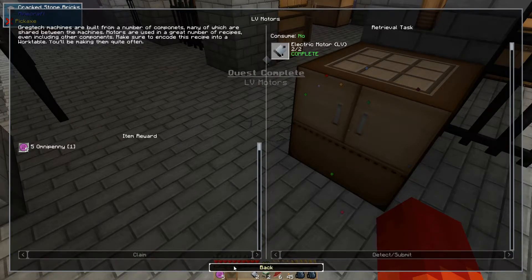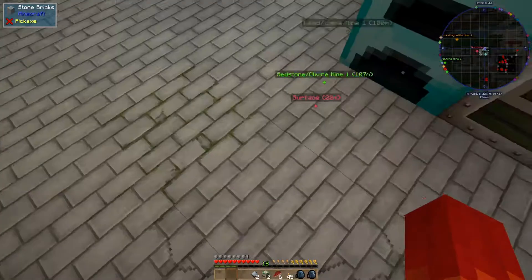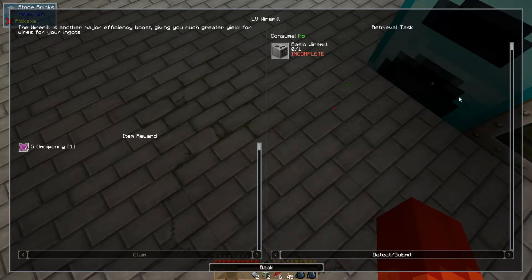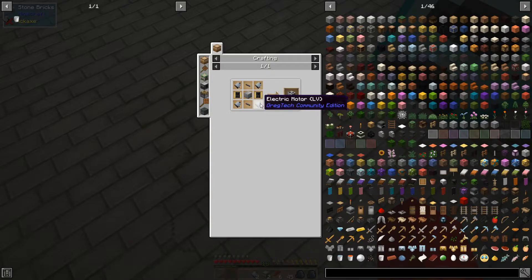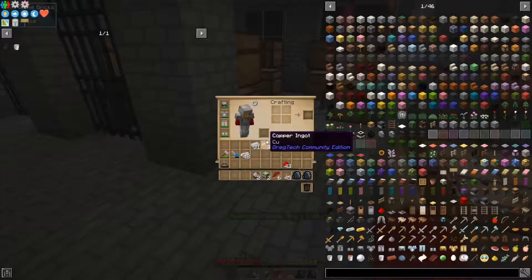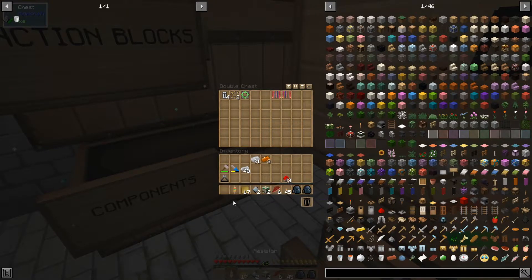The motor quest is complete for five omni pennies, and that's opened up a whole mess of things. We can go to pistons, conveyors, pumps, or the wire mill. The wire mill is going to be huge — it requires four motors, two circuits, two tin cables, and a machine hull. So let's go to work. We're going to need a lot of things — we're going to need our coated circuit board and more resistors. We'll go ahead and encode the recipe for those too.